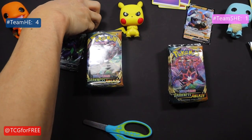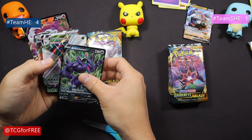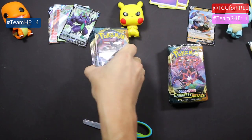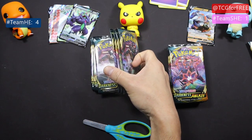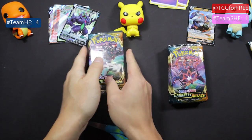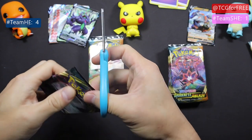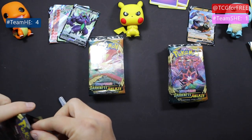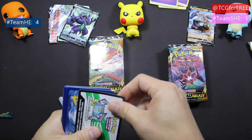All right, so we're halfway through. Just to recap, team he is four and team she's one. We got nine packs left and let's see how this last box wraps up for the tiebreaker. I take my good luck back — there we go.